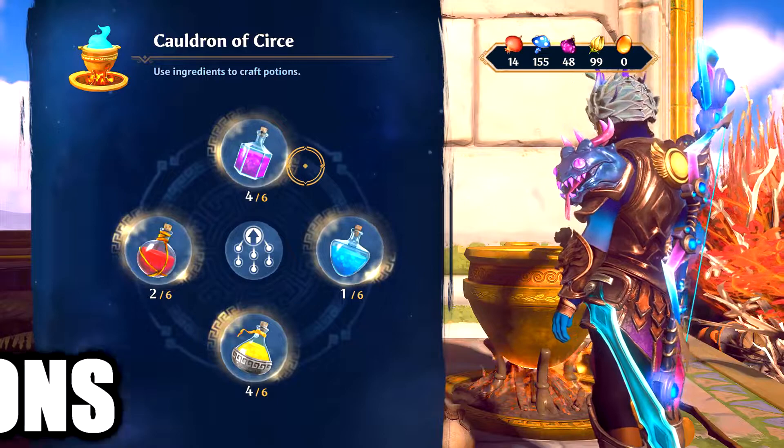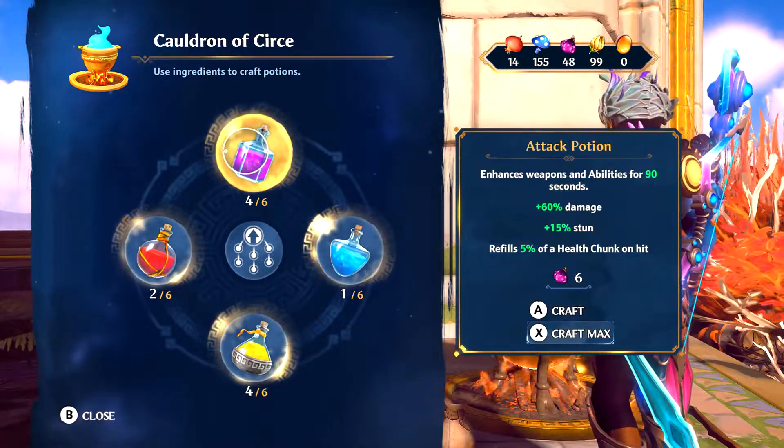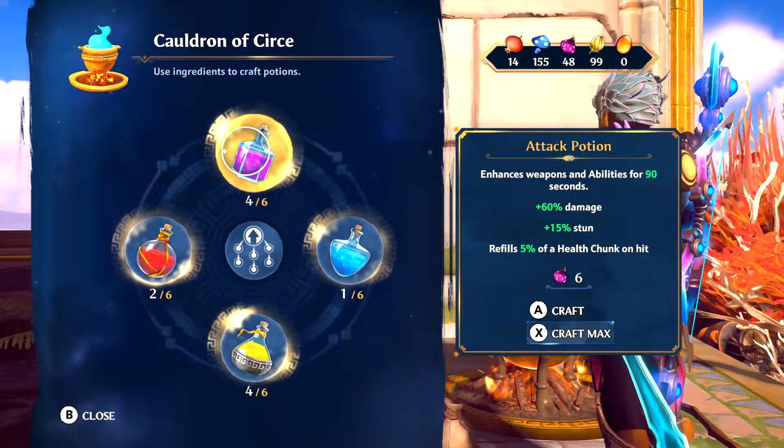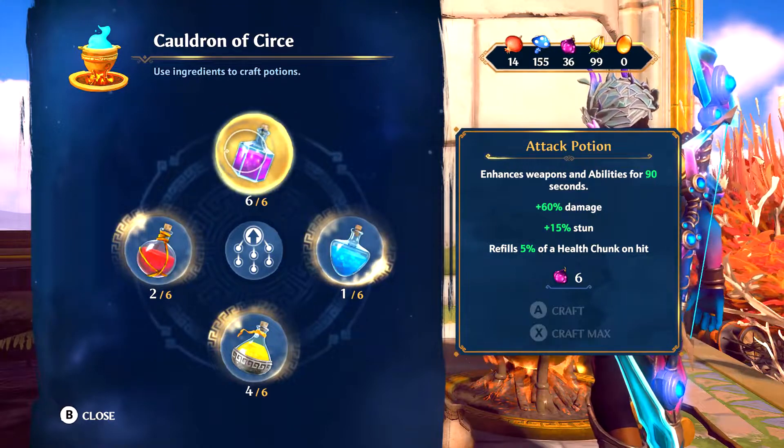First up, we have potions. If you're just having to skip over potions because they're for health and for stamina, let me just let you know that potions are very crucial to your success in this game, especially against tougher enemies.